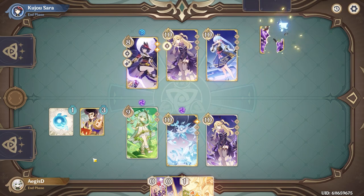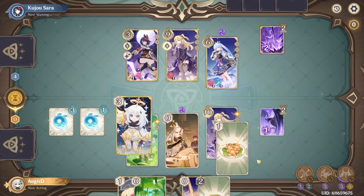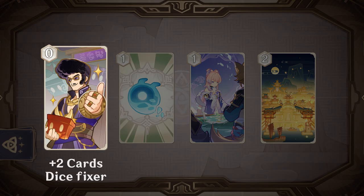The basic idea behind Card Advantage is simple. Since both players draw only two cards a turn, playing cards that draw additional cards will give you more cards than your opponent over the course of the game. More cards means more options, so you'll want to include some card draw in your deck. Lieben is by far the most popular, as he doubles as a dice-fixer — we'll come back to this term a little bit later.